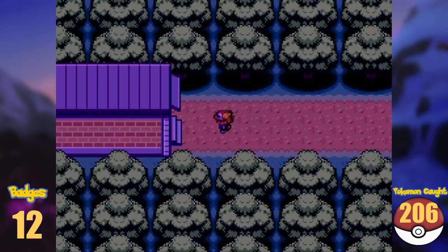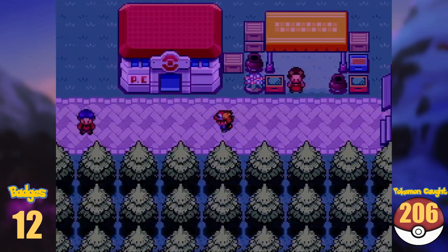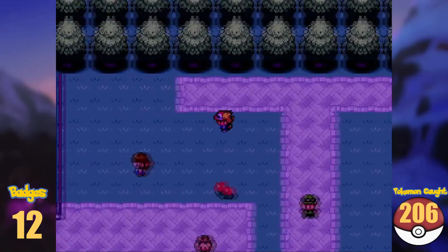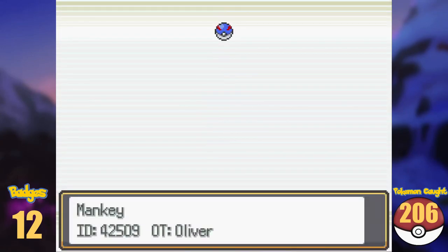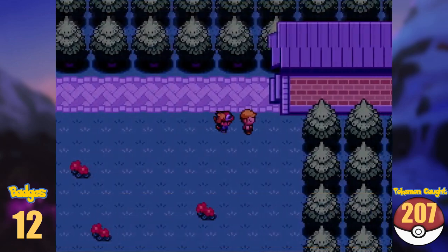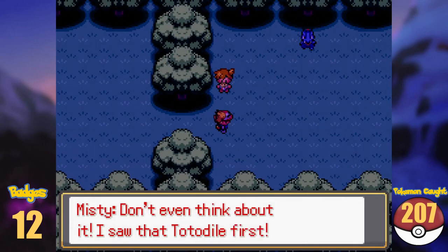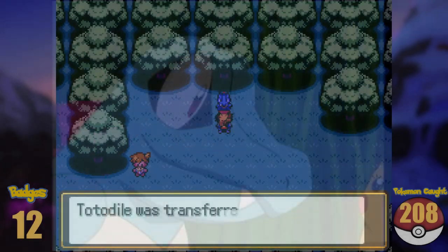Located inside of the forest is the Pokémon Swap Meet, where trainers from all places trade their Pokémon. Most of the trades are not interesting to us, but one guy is offering an Aipom for our Mankey, and this is a trade I gladly accept. After a short battle with Misty, we get the last Johto starter Pokémon, Totodile, coming in a nice Lure Ball.